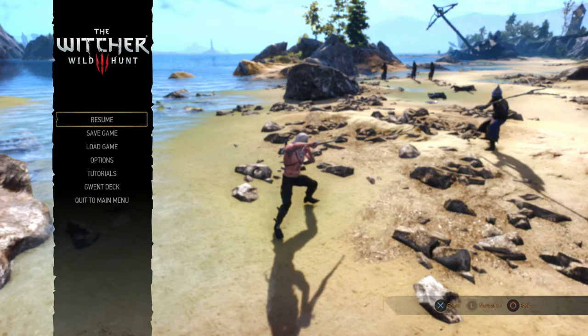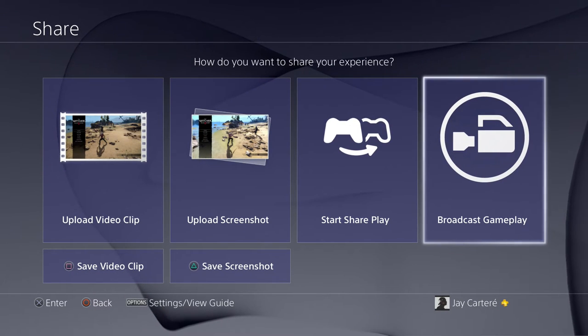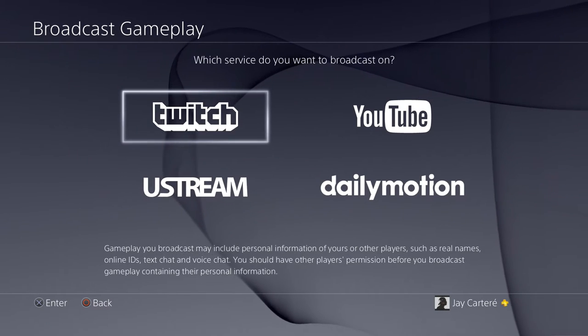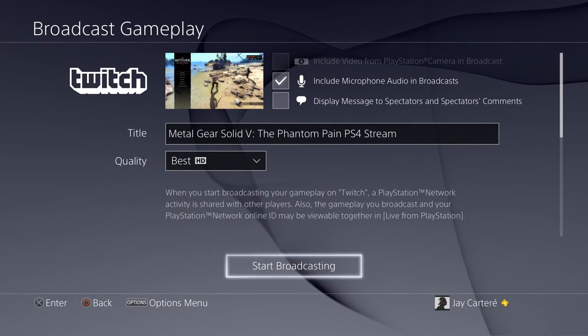Press the Share button on your PS4 controller and that takes us to this menu. All you want to do is go to Broadcast Gameplay, then navigate over to Twitch — it starts on Twitch so you don't really have to navigate much. Just press X.